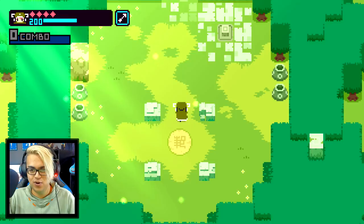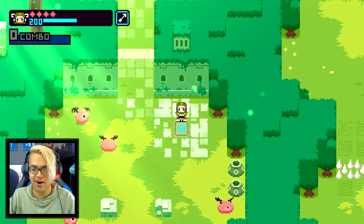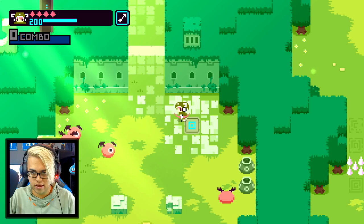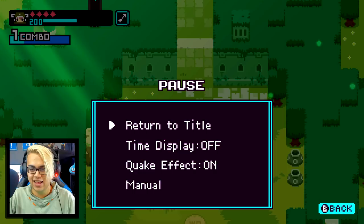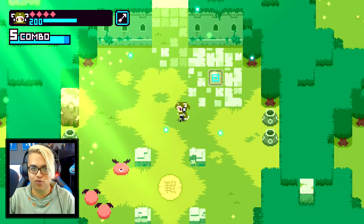Here we go — we're thrown right into the Forest of Awakening. There are enemies right away. Let's figure out the controls — pressing a switch opens a door, that's cool. So that's how you run, and that's how you shoot. There are no other buttons besides pause. I'm not sure if the bow is the best weapon for a top-down game, but let's figure it out.